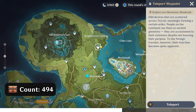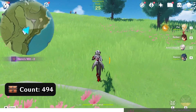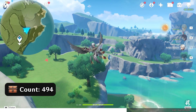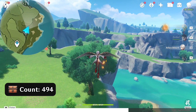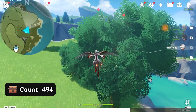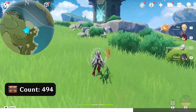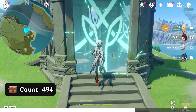Next, teleport to this waypoint. Head northeast up right on the map. Glide northeast. Head north, then head east.